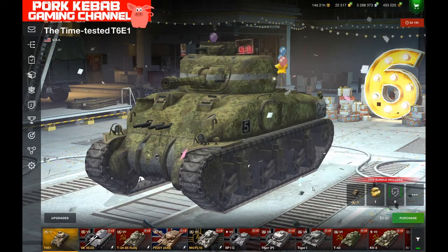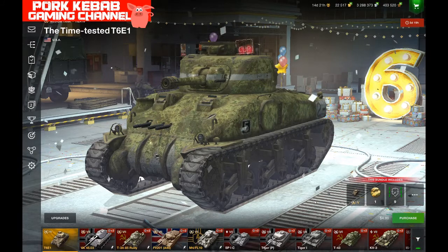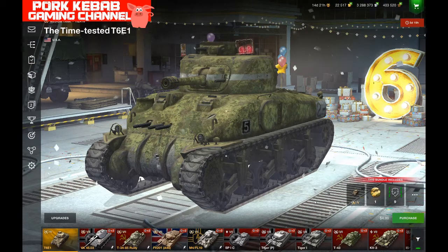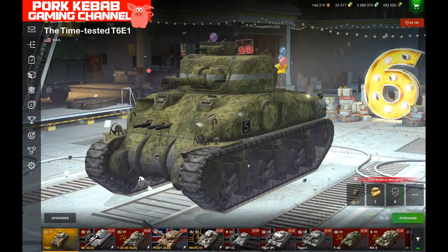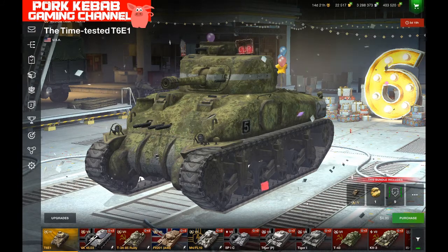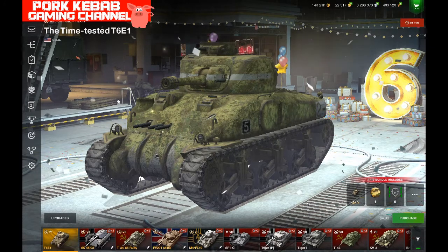Hello everyone, welcome again. We have another offer in the shop — another bundle, this time an American medium tank at tier 4: the time-tested T6E1. Most players may be surprised by this tank because they've never seen it before. Even I have only seen it in the shop once or twice in a small side pop-up, and that was for about 10 pounds. It's a very rare tank.